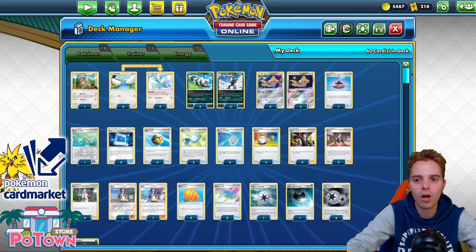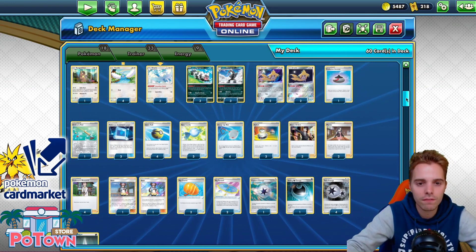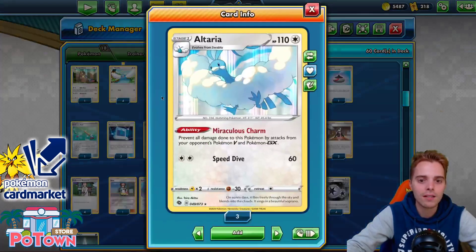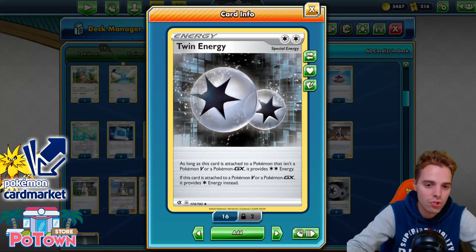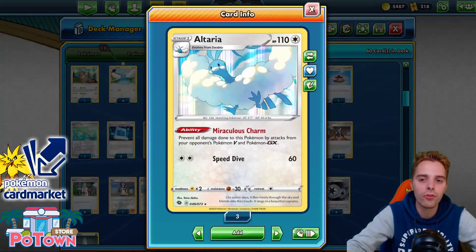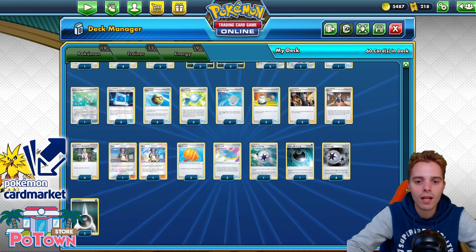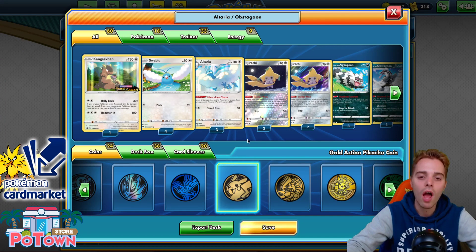Also at number 9, Altaria Obstagoon is more focused on a thick Obstagoon line plus Altaria. You can snipe with Headbutt Tantrum from Galarian Zigzagoon pings, and Altaria is a Stage 1 from Champion's Path needing only Twin Energy to attack. Big Parasol for energy discard effects, Big Charm for more HP — otherwise Altaria gets one-shotted by Volcanion. This runs 3 Darkness energies, 4 Twins, 1 Hiding Dark, and 1 Capture Energy.